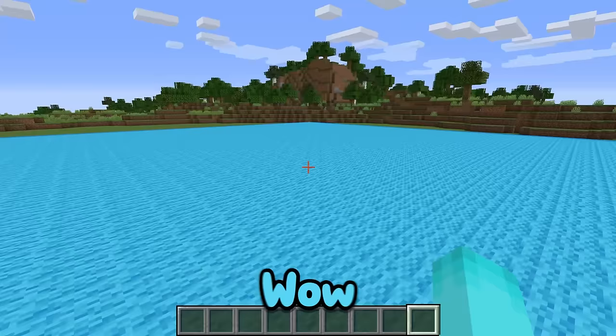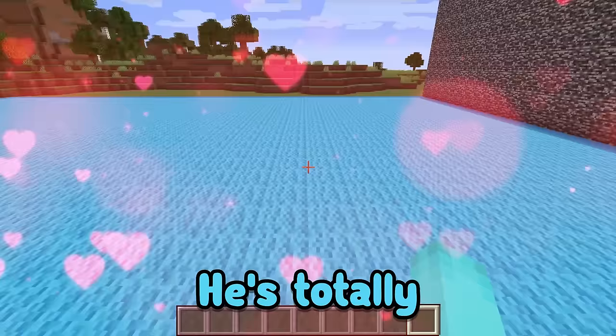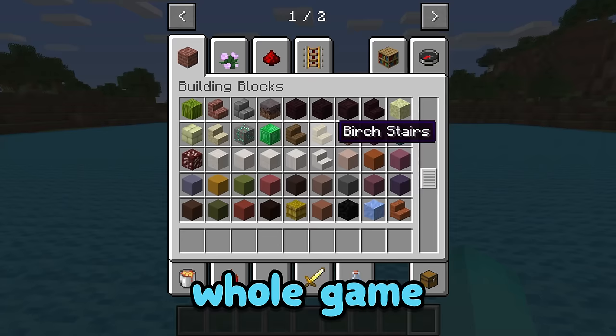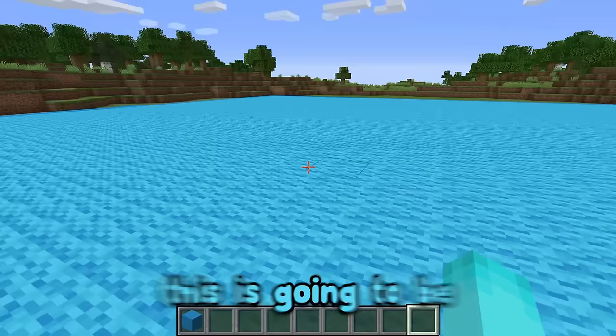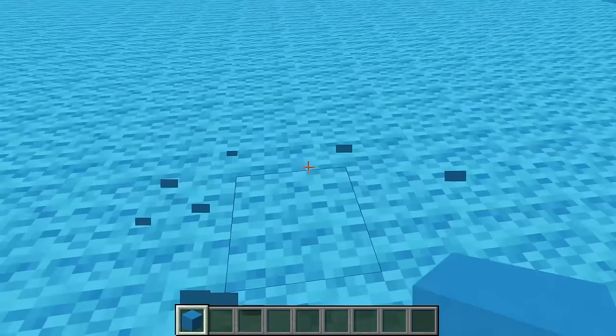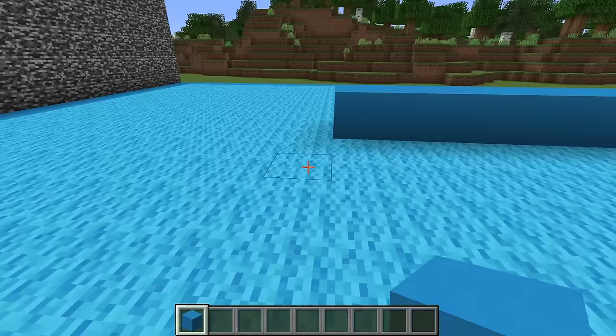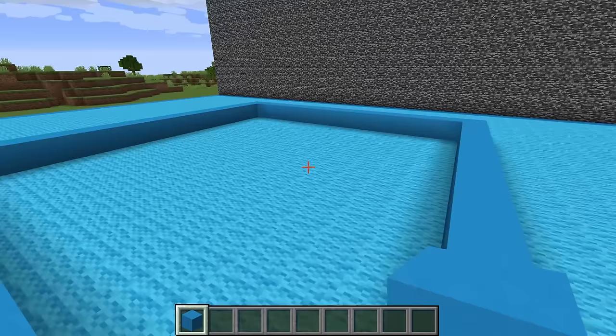I'm so excited to build this epic base for Kain. I think I have a really good idea of what I want to start with. We're going to start by getting my favorite block in the whole game, which is blue concrete. This is going to be so awesome. I'm going to start building my base right here and make it into a big square so there's lots of room for me to put really cool secure things inside. I think this is a perfect size.